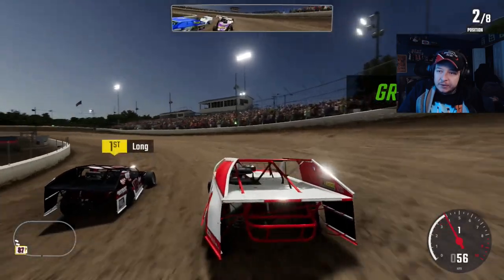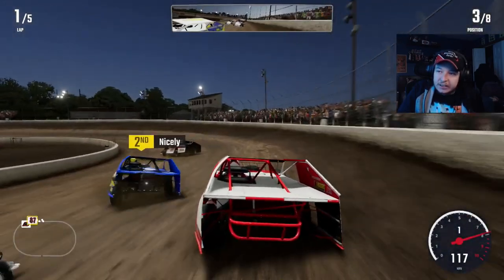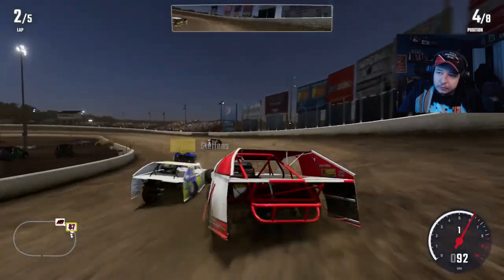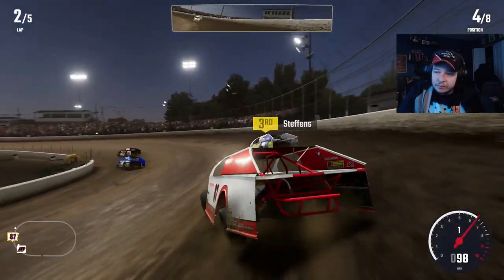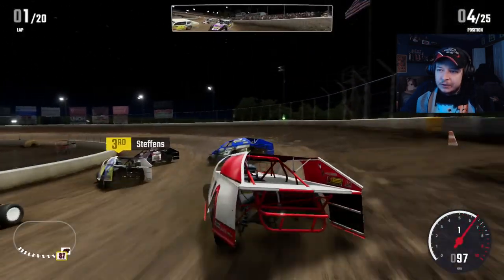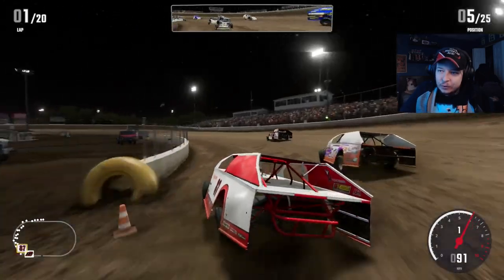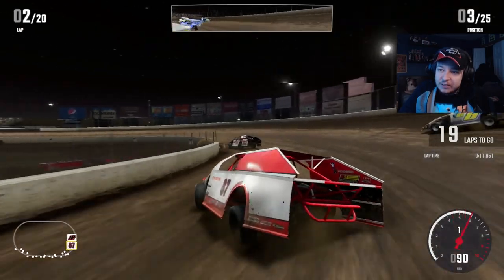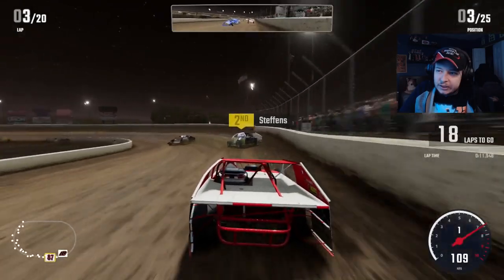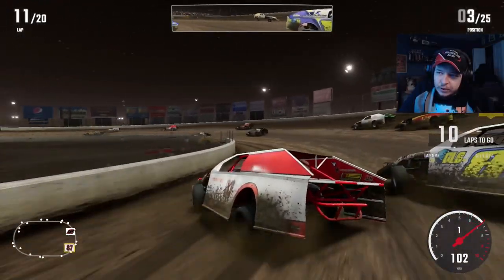On to the dash for I-55. We'll see what we can do on the outside. Looks like we're probably about to lose a spot before we even get into turn one. Unless we get a really good run off the corner — but I hit the outside wall. We're just going to continue to drop spots. We should be running a lot better but the difficulty is just on another level and I can't compete. We'll start fourth — that's unfortunate. Around the outside on the initial start. They checked up a little bit — we probably should have gone back down to the bottom. That's a good run — we almost snagged second, but I'll take third.